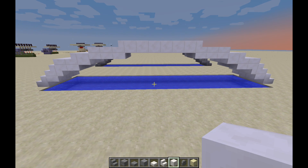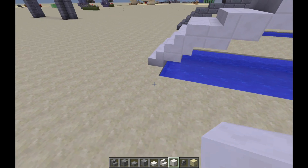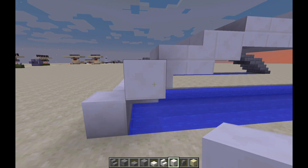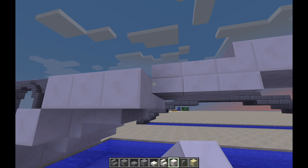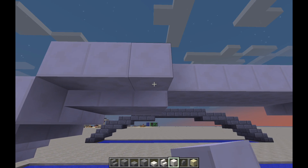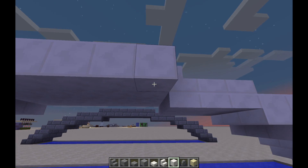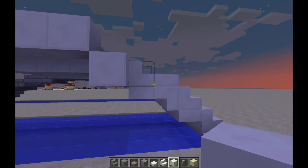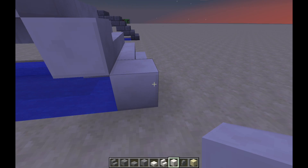And there we have the basic shape of the bridge. Now I see a lot of designs where it's common to add some full blocks in these spots, and this is done so that we can add things like fence or cobble wall. So let's go ahead and do that — I'm not sure how it's going to look, but this is just to give you some inspiration.